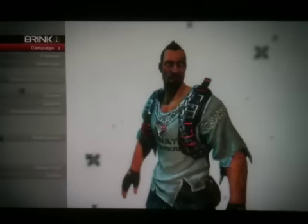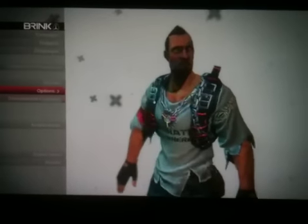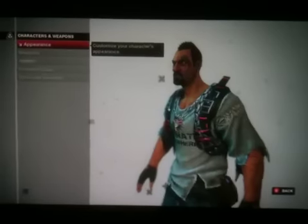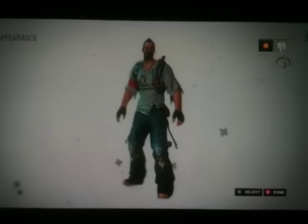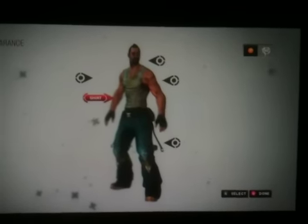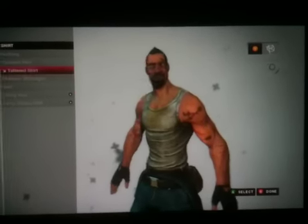From the main menu, you have to go to Characters and Weapons, then Appearance. Take off the jacket, then go to Shirt and select the Tattered Vest.